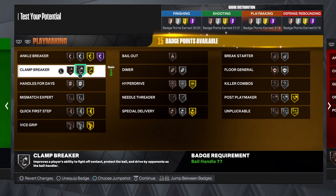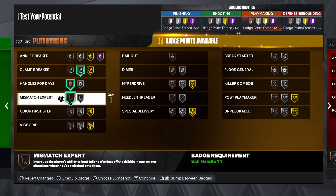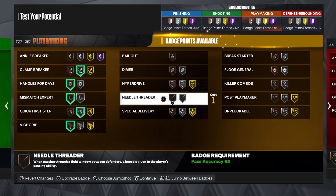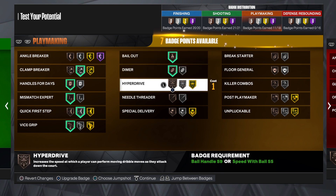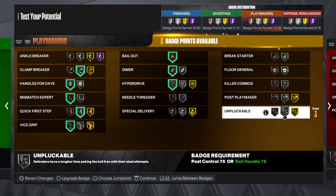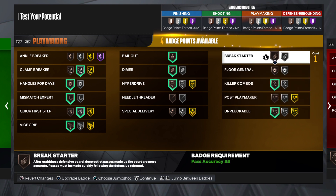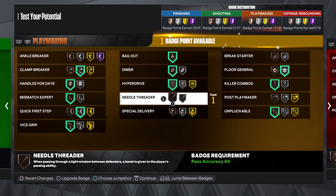And then playmaking: you can go with Clamp Breaker at silver, bronze Handles for Days, Mismatch Expert put that bronze, silver Quick First Step, Spida Shot looks very good on bronze so put that on. Definitely want Dimer. Bail Out, do a Hop Jumper. Bronze No Morph, I can put Special Delivery on but I ain't going to do that. Bronze and Pluck, Yellow Combos. If you're playing rec or 3s you can put Brick Wall on, but we ain't doing that. And then you get one more badge, so let's put on Needle Threader like that.